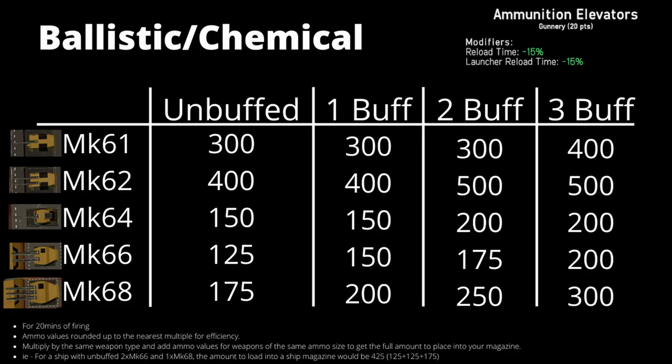On screen is everything for the ballistic chemical types of ammunition: the Mk61 and Mk62 being 120mm, the Mk64 being 250mm, and the Mk66 and Mk68 being 450mm. 'Unbuffed' means the turret and ammo placed on a ship with no supporting modules. The table also shows 1 buff, 2 buffs, and 3 buffs — ammunition elevators provide those buffs to the Mk61 through to the Mk68.